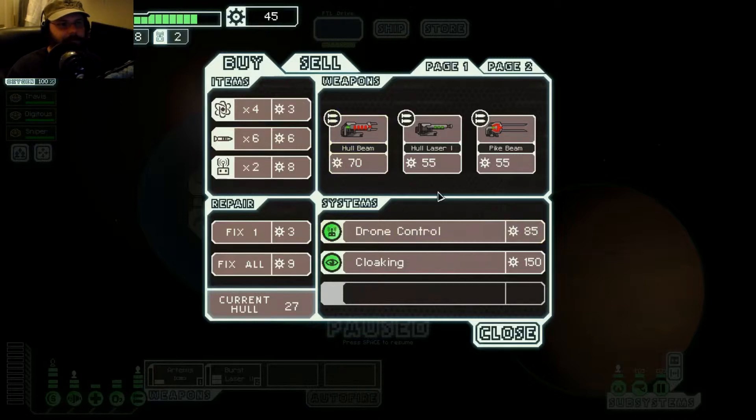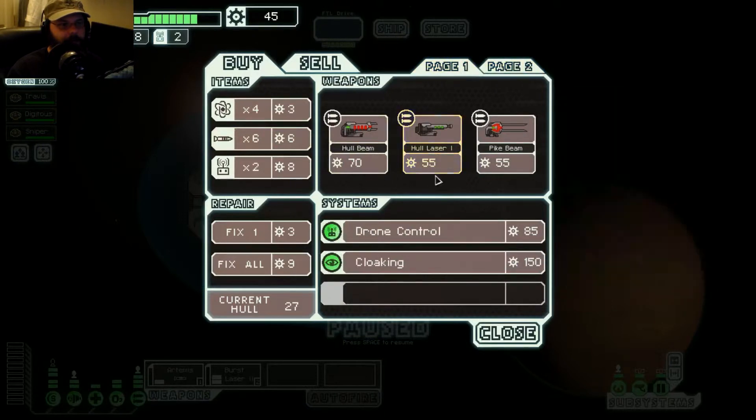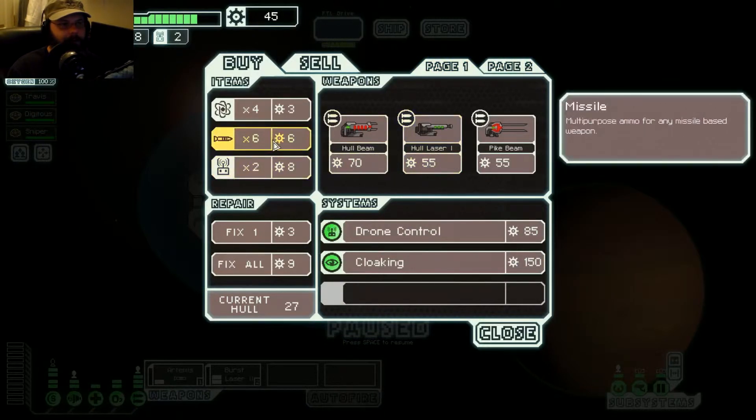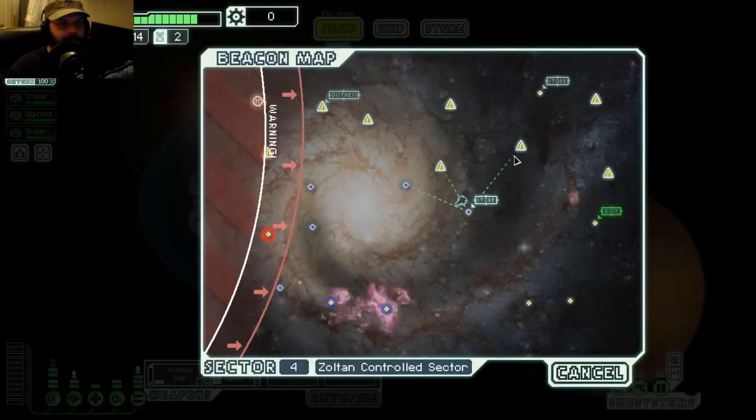Let's head to the store. What do we got that I can afford? Nothing. I need some more missiles. I need more fuel. Alright. Good enough. Let's jump.